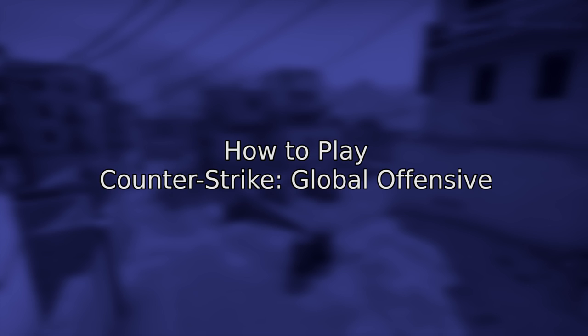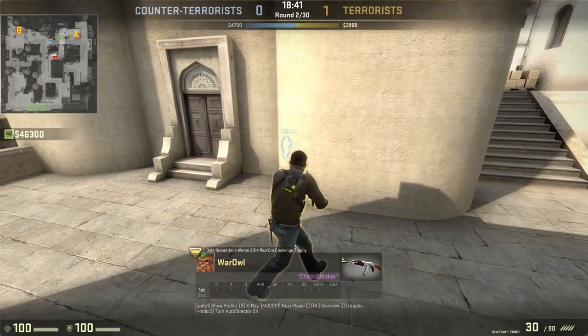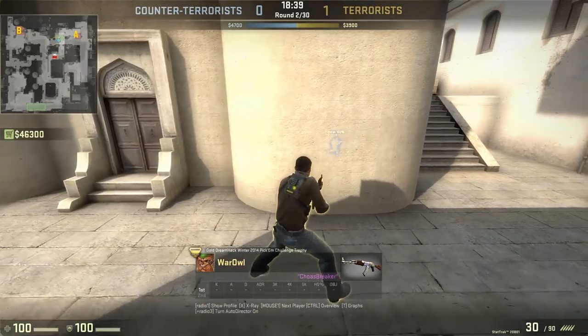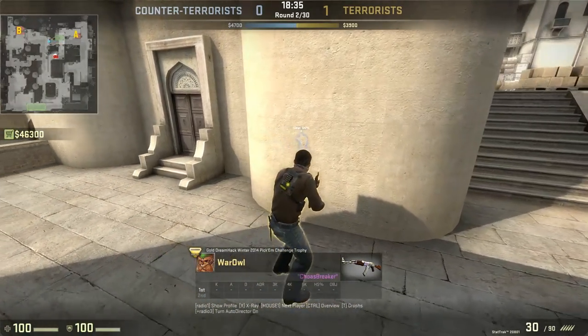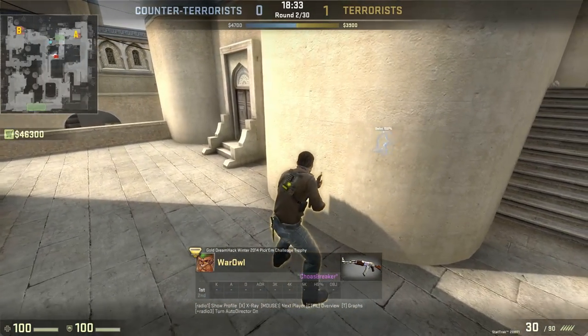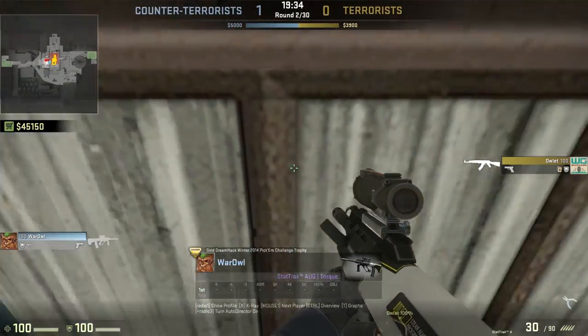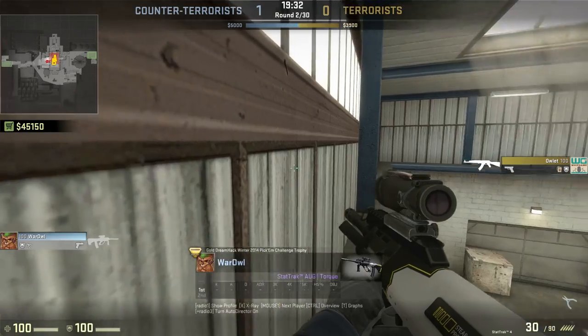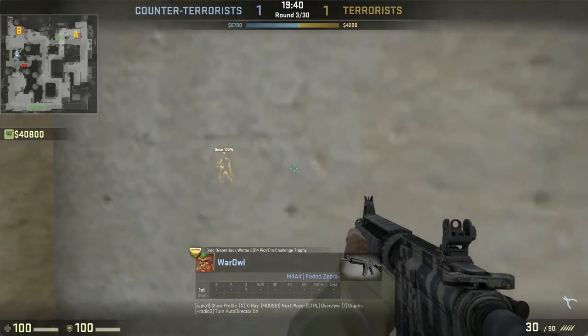Greetings, I the War Owl greets you and welcome to how to play Counter-Strike Global Offensive. We've been covering topics relating to sound quite a bit on this YouTube channel lately. This time, I'm going to be covering some key areas on the map that you can position yourself in to get important information about your opponent's movements based on their footsteps. Sound is nearly as important as vision in CSGO, as it allows you to get information about where your opponents are and what they are planning. The whole metagame revolves around sound.